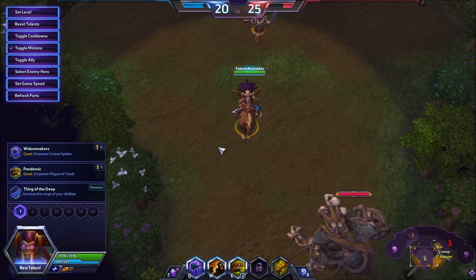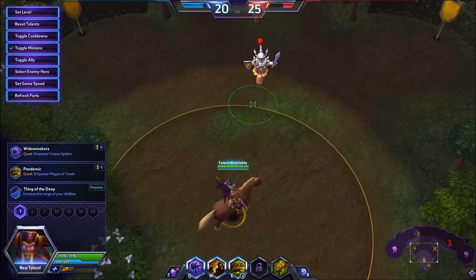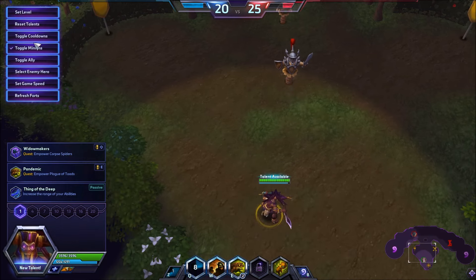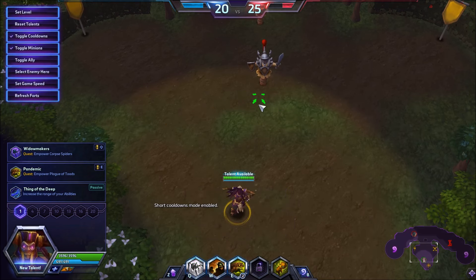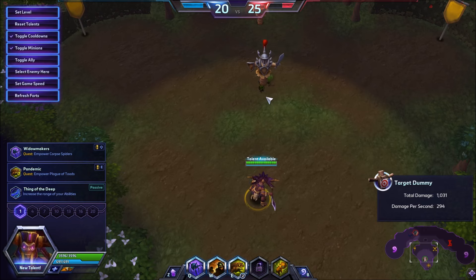We're gonna talk about the abilities first and then go over the talents. The first thing I want to talk about with Nazeebo that is super important is that he no longer deals damage when you throw Q unless it hits — the circle has to hit the person in order to deal damage. As you can see here, if I throw my Q out and it hits nothing, it will not provide any damage. But if it barely hits, as long as it hits, the vase will break and the spiders will be spawned. This is the first thing I think a lot of people aren't doing correctly, and it's making him feel weaker than he really is.